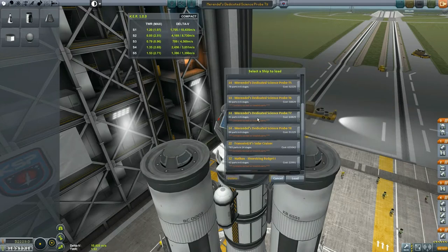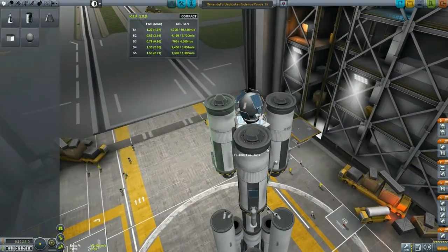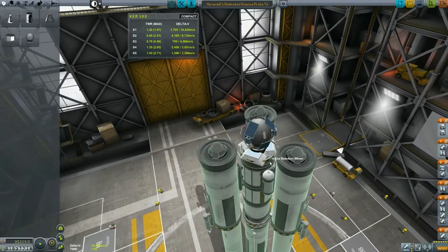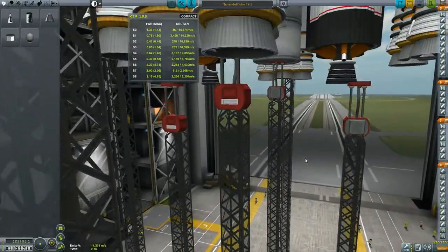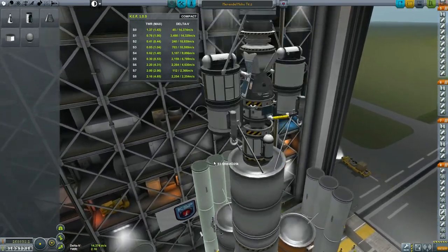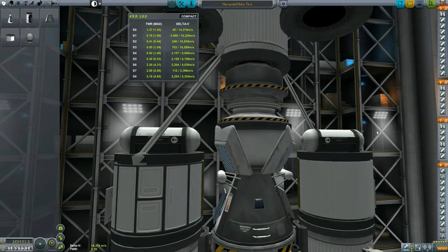He sent me ships 4, 5, 6, 7, and 8. Let's load up number 8. He says this is the exact same probe, just with more science on it. As each tech level goes up, we'll get that science. So whatever tech level I'm at when it comes time to launch, I'll use that ship variant. It's got solid boosters and it has solar panels, which makes me happy. There's a lot going on on this one.